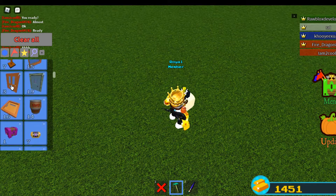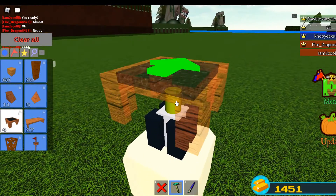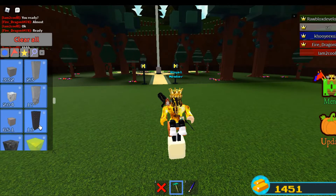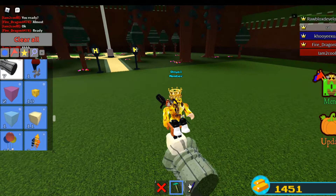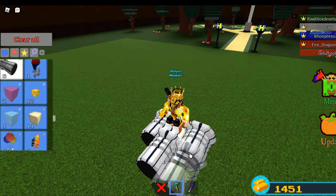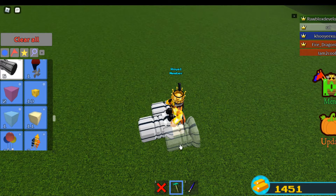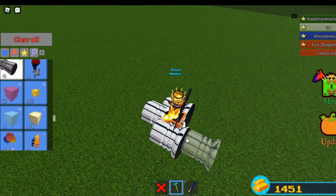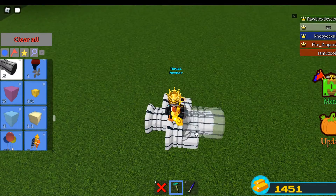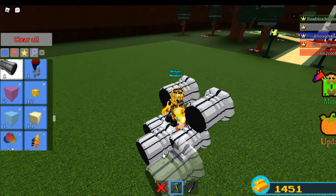You put that down and then you'll get a seat — it doesn't matter what seat. You will sit down on it like this, and then you'll get seven engines. You want to place one in front of you, one on each side, and you want to make sure they're attached otherwise it's just gonna fall apart, then one behind you.